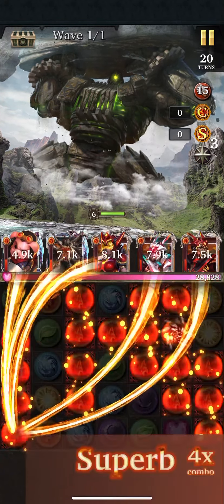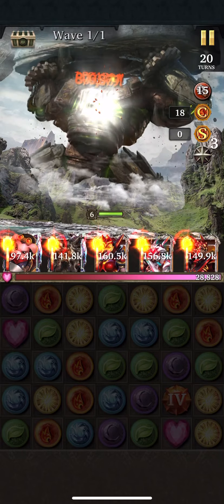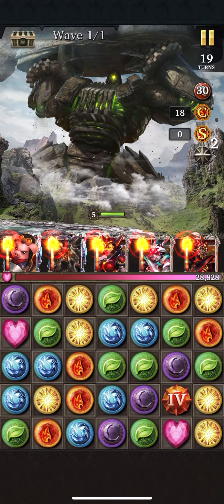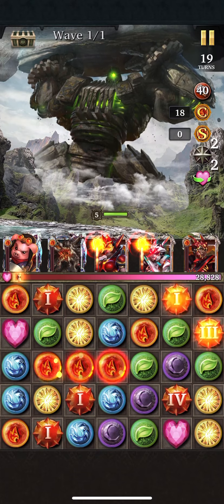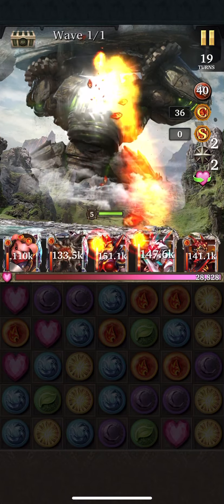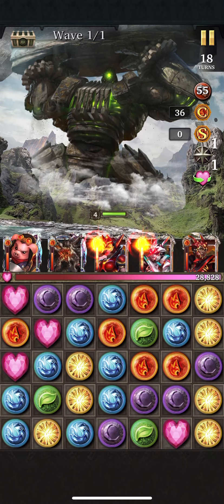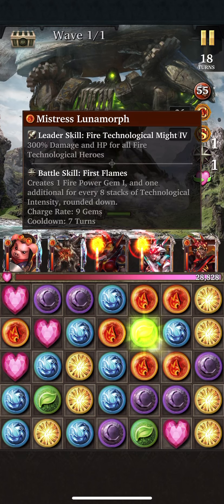Here we go. Let me check these two — seven turns, seven turns. I'm going to leave those two alone as much as possible and just build up intensity, paying attention to my health and my turn counters. This guy hit me once and took me out. We're at 55 tech, so one power gem and one additional for every eight stacks.